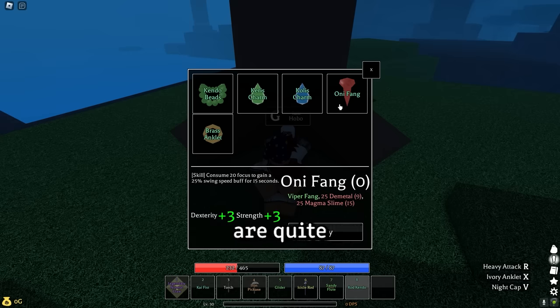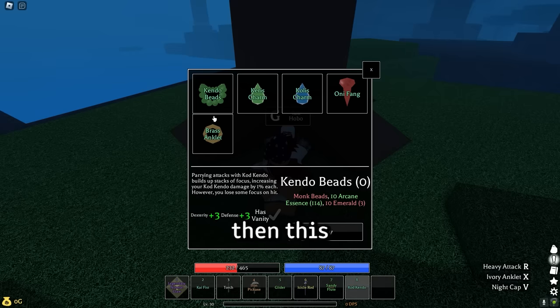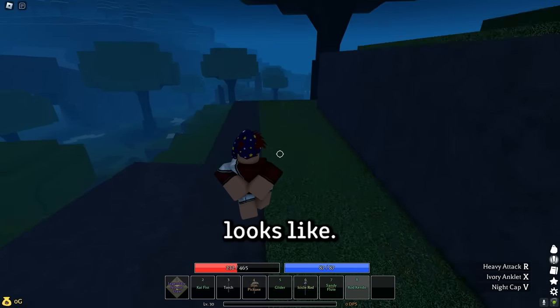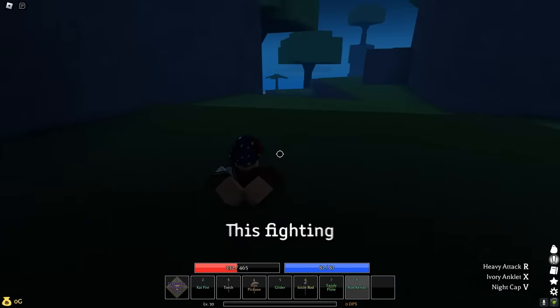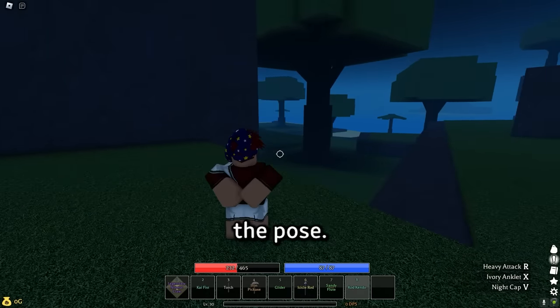For Cod Kondo, the accessories are quite parry focused, so if that sounds like something you're interested in, this might be the right fighting style for you. This is what Cod Kondo looks like. It has a unique feature which is that when you jump and press M1, you launch yourself forward. This fighting style reminds me a lot of Sanji's black leg — I think it's the pose.